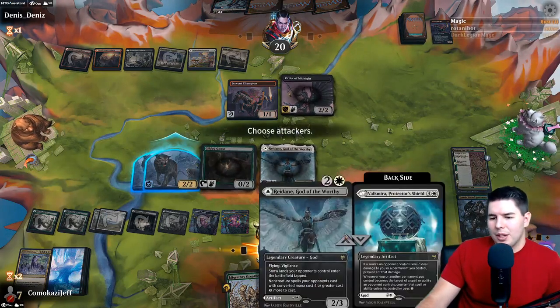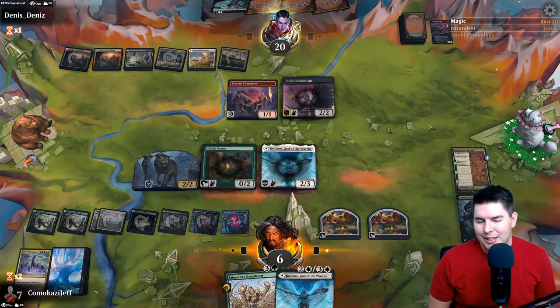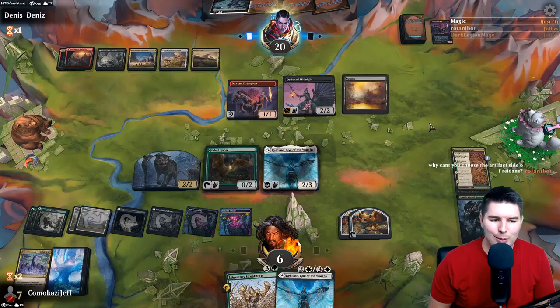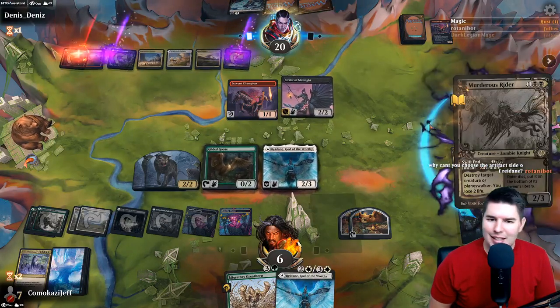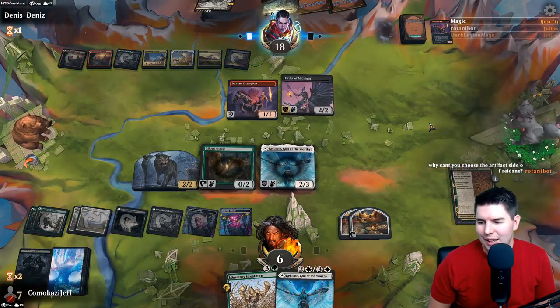The other side of Redain is pretty sweet too. No attacks for now. I think we turned the corner here guys. Murder Shrider - I'm going to hunt something else. That's not great, we only had the one Ultimatum. Commander - this guy gets pretty annoying.